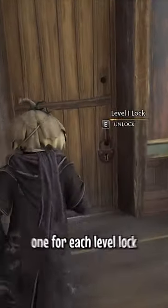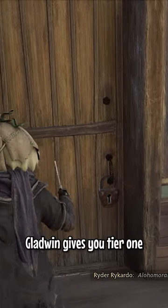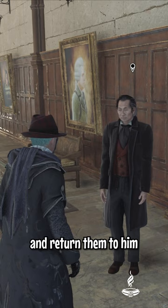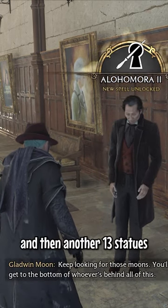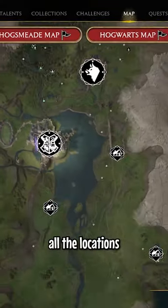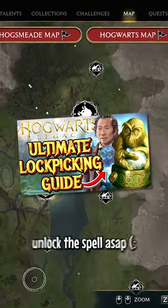The spell has three tiers, one for each level lock. Gladwood gives you tier one just to start the mission. You need to find nine statues and return them to him for level two, and then another 13 statues for level three lockpicking. I ran through all the locations in the full video in order so you can unlock the spell ASAP.